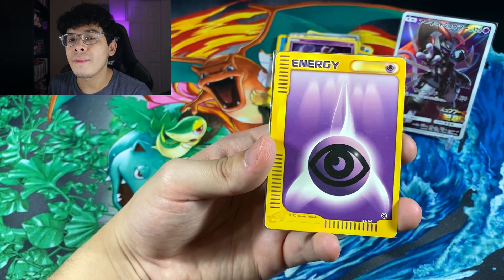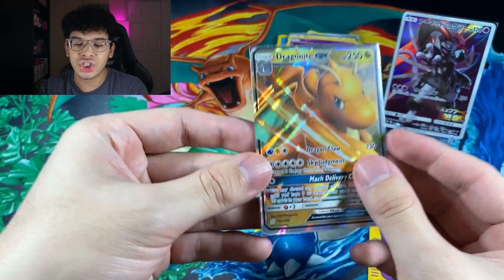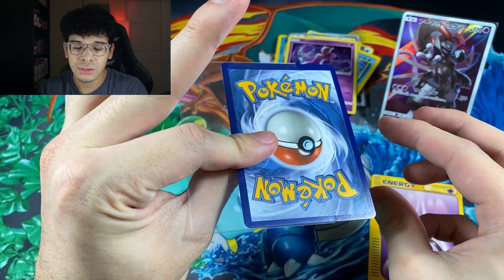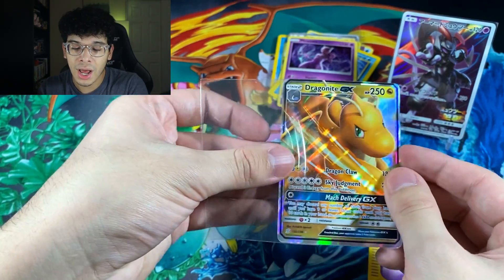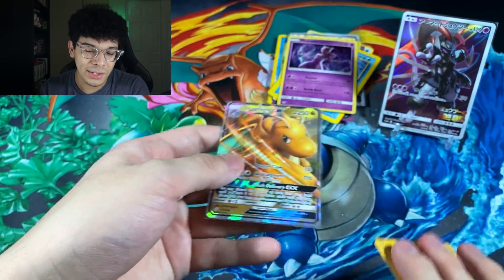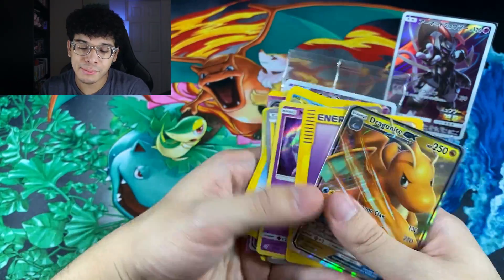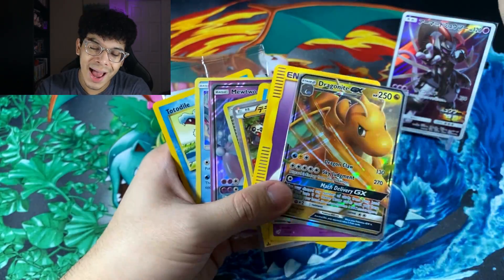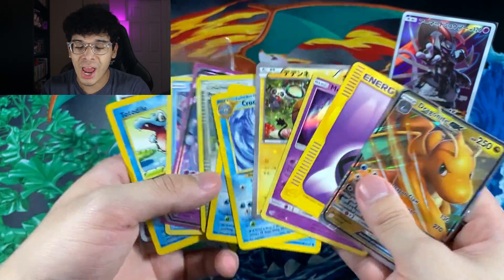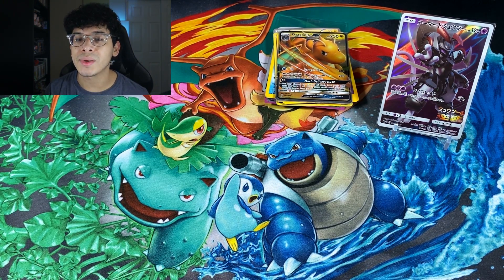The final card from these mysterious Mewtwo booster packs is going to be none other than a Dragonite GX. It has like a side sleeve, which is actually pretty strange. I know these sleeves exist and they're decent quality — same as the Perfect Fit sleeves — but I feel like side sleeves are a little weird. At least we got another GX card within this opening. All in all, we got a bonus pack, a bonus promo sealed, our Ultra Rares — Mewtwo, Dragonite, Promo Mewtwo Japanese, couple holographics, and vintage action from these custom packs. This might be the final installment.